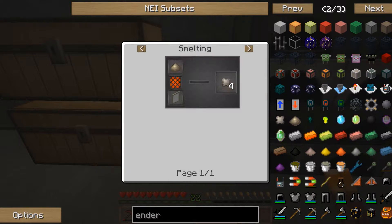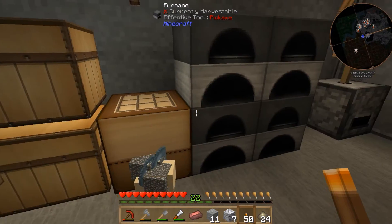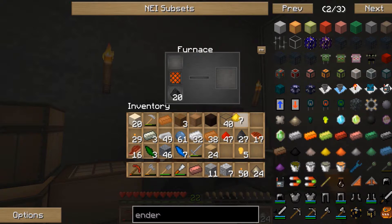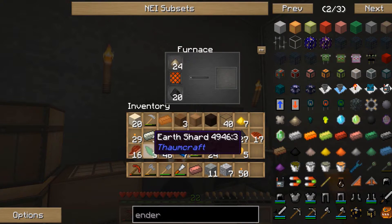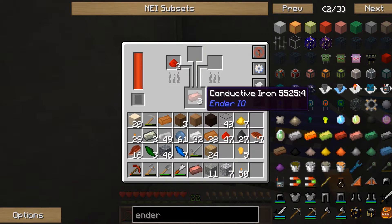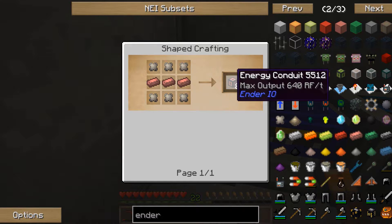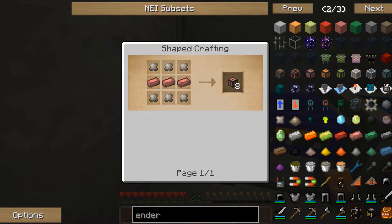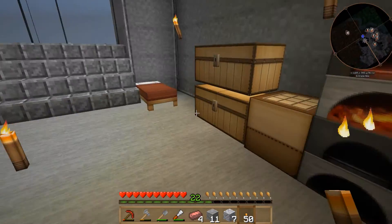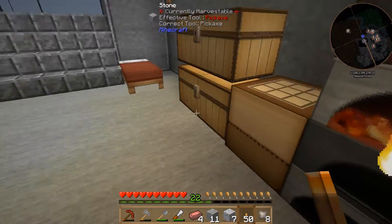Let's make 24 grout, pop that into a furnace with some coal, and we'll get our conduit binder. While that's smelting, let's see if the alloy smelter has finished — yes! When you do a batch you actually get eight conductive iron per run, so we have enough. The machines are quite noisy but we've got enough conductive iron and enough conduit binder to make one energy conduit.